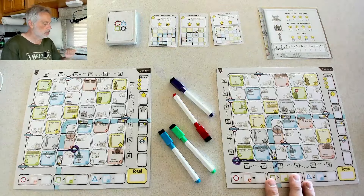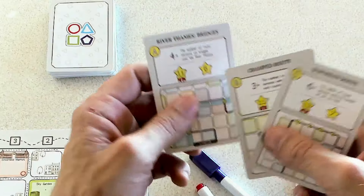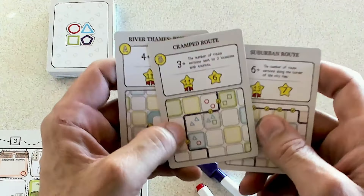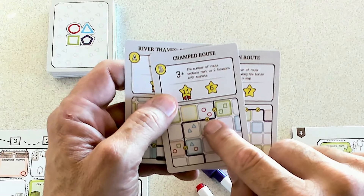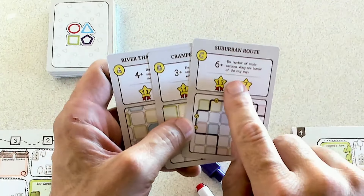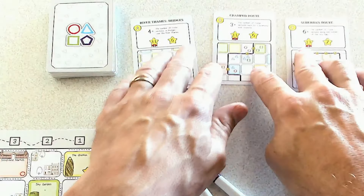We're going to be doing our best to chart the city of London. Every time you play, no matter which city, you are going to have three objectives — an A, a B, and a C chosen randomly, sometimes tied to the city. My A is bridges: if I make it across at least four bridges, I'll be in the running to score 11 points for the most bridges, or six points for second. My B is cramped routes — route sections next to two tourist locations. And C is suburban route — routes along the outskirts, which works at odds with the bridges objective.